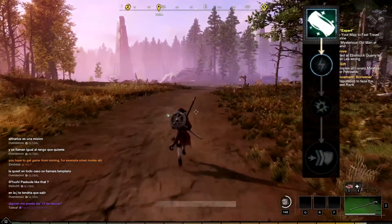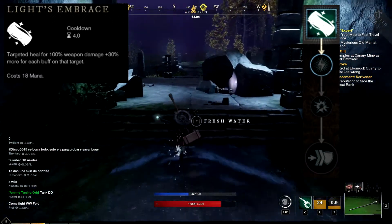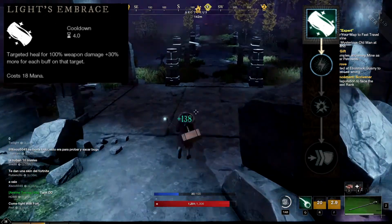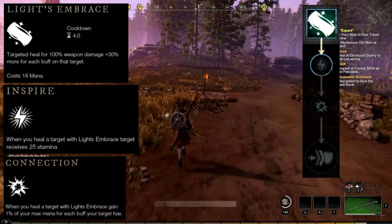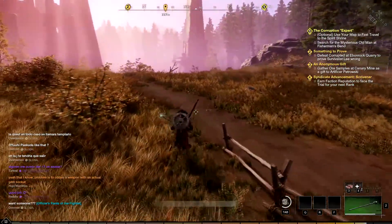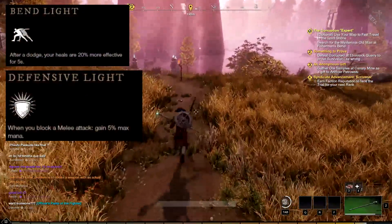The third active skill is called Light's Embrace. This skill heals a target for 100% weapon damage, plus 30% more for each buff on that target. The first chain passive skill linked is Inspire, the second chain passive skill is Connection, and the chain passive ultimate skill is Magnify.